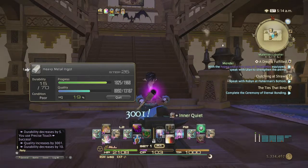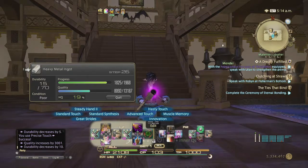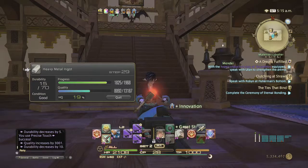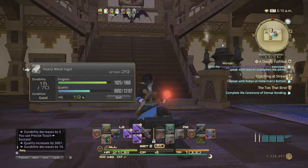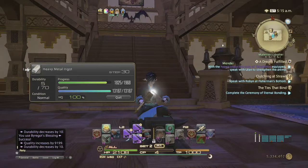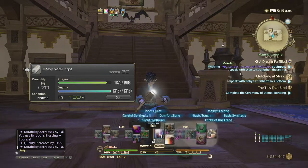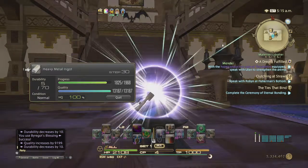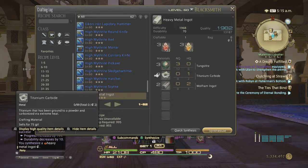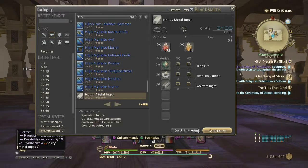For the finisher: steady hand 2, great strides, innovation — and look, I've got enough CP so I'm going to do a Byregot's Blessing. That was lucky — normally we would have to change the rotation. The finisher was done a bit differently, but we really did get lucky. So let's do it one more time the proper way.